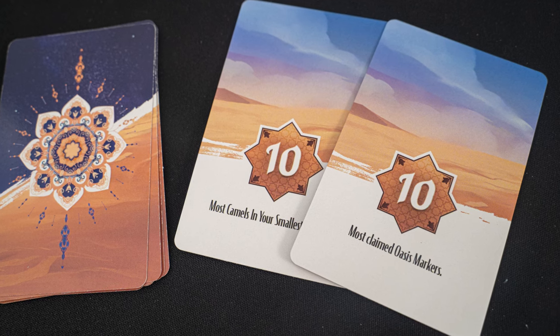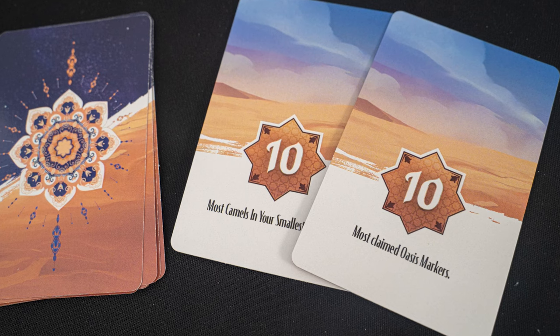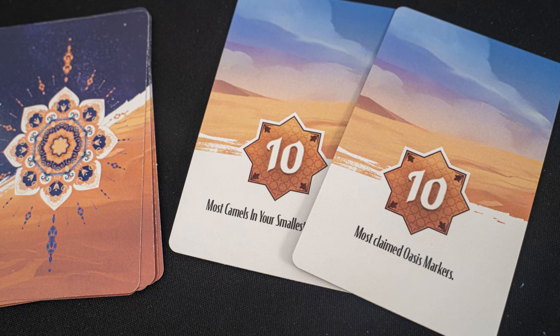The rival nomad expansion adds new objectives. Select any two of the rival nomad cards — these are new objectives all players are competing for. Like the camel majority tokens, these objectives are each worth 10 points, and if any players tie, each tied player collects a 5 point token.